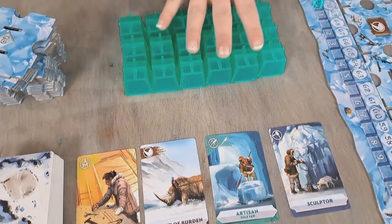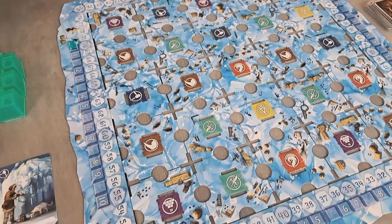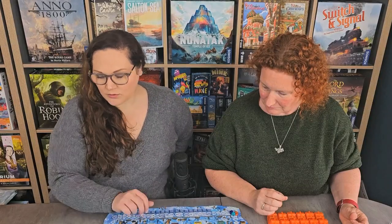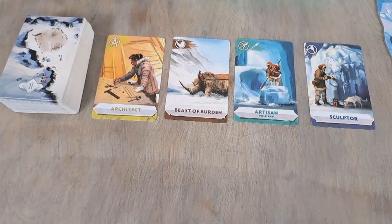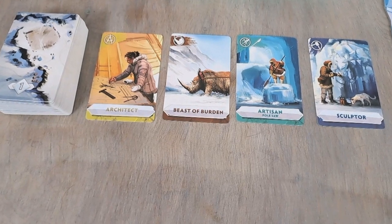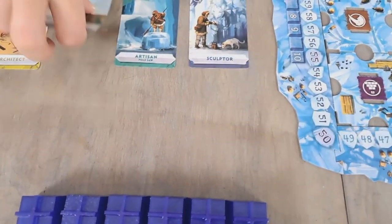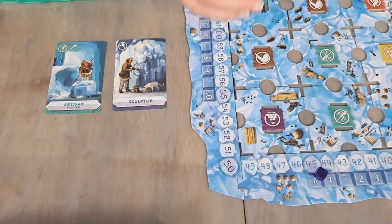These cubes are what we're going to be placing on the board, and this basically accounts for the number of turns that we're going to get throughout the game. As you can see the board is set out here — each of these tiles has been placed randomly and there are different symbols on them. These symbols relate to the cards that are available. On your turn you will be choosing one of the available cards, matching the symbol to one that's on the board, and when you do that you'll place your piece and start building the temple.